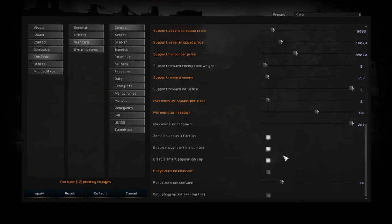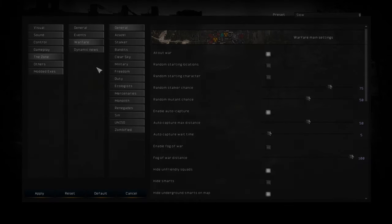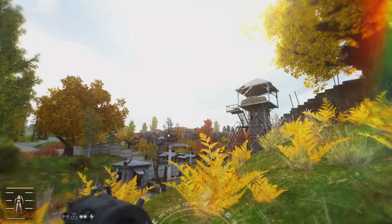The biggest problem with vanilla Warfare Mode is that Monolith is very unbalanced — they will win in just a few hours with the default fast preset on. We can fix that by reducing the amount of men they have in their squads.